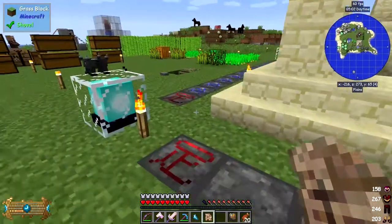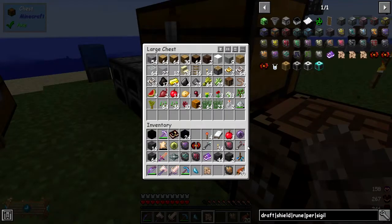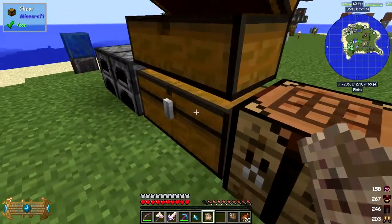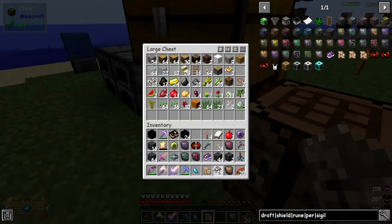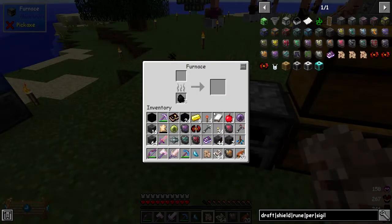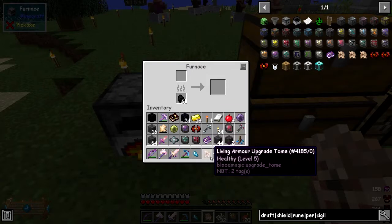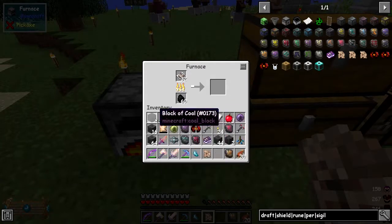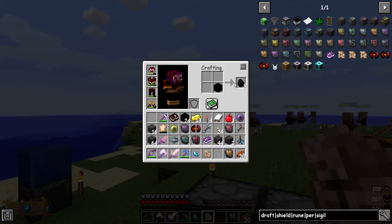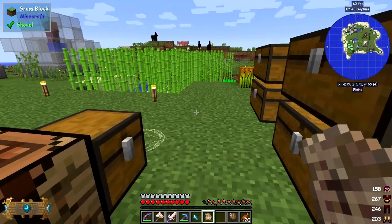I didn't bring the anvil with me - it probably tends to break anyway. But we should have plenty of iron about. We'll cook up this iron in these furnaces. Let's put in a block of coal to get it going. We need about 31 pieces of iron to make an anvil. While we're doing that, let's have a look at the next ritual.